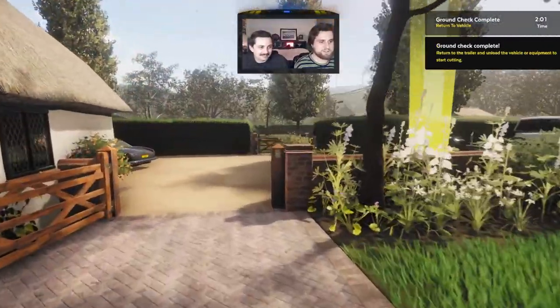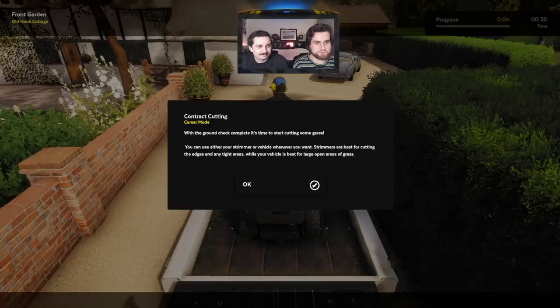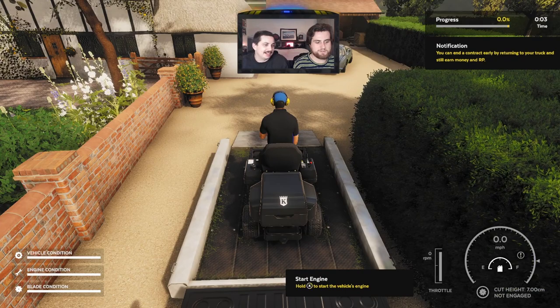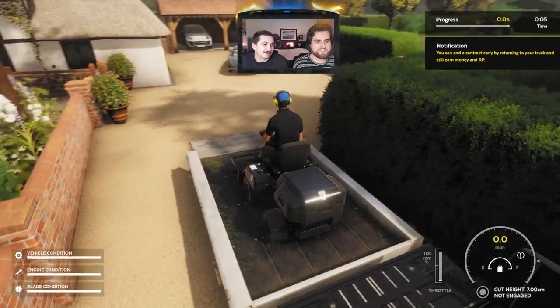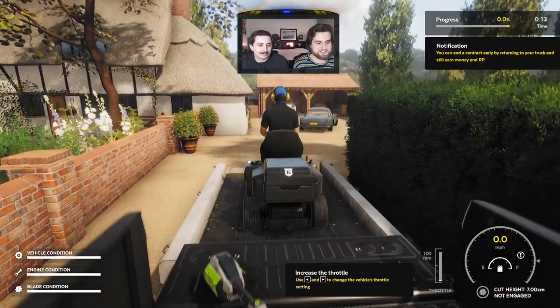Oh yeah, I forgot I can run. There's all this yard too. Dang — that's where you... that's a boss battle! We haven't unlocked that yet. There's like 10 pieces of poop over there. You gotta hold X. Our guy has like the FedEx shirt on. That's my logo — my grass symbol logo.